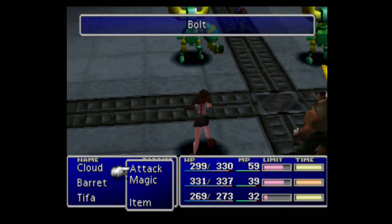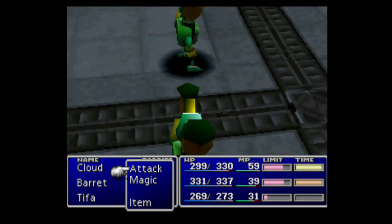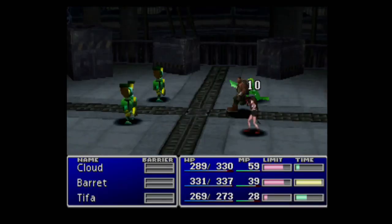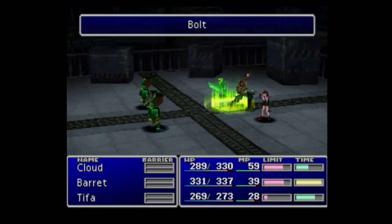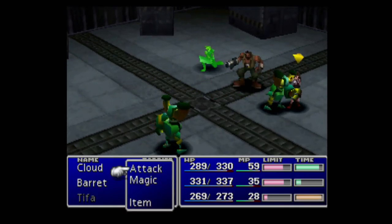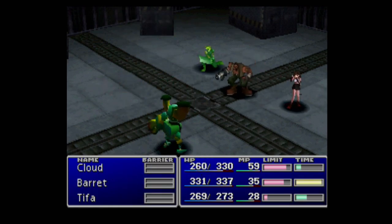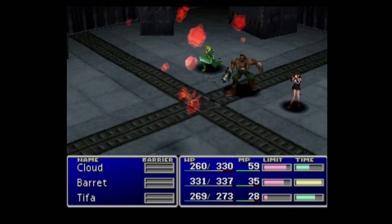Go down the slide and proceed down, down, down. Now this should look familiar to you — the layout of the Sector 5 reactor is pretty similar to the Sector 1 reactor from the opening.